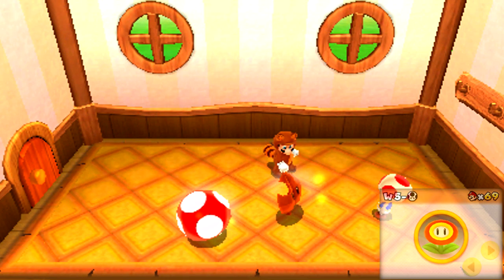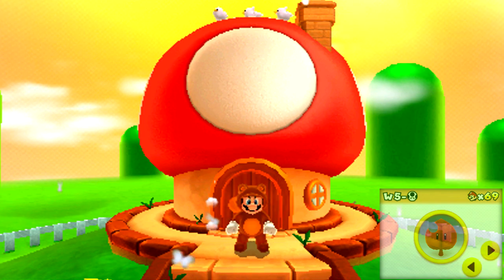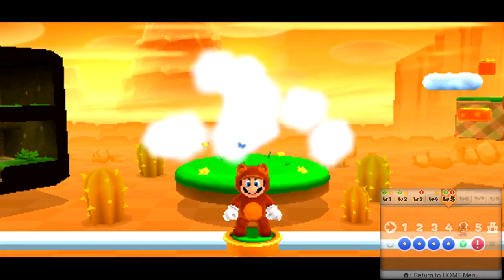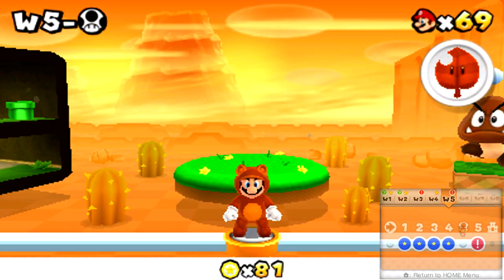An extra Tanooki Leaf — I will actually take that. That is a very good tradeoff for my Fire Flower. I probably won't need the Fire Flower for the remainder of this world anyway, and it's always good to have an extra Tanooki. I'm not entirely sure if the Miis show up by StreetPass or SpotPass, or if they show up randomly. As far as I'm concerned, they show up randomly.